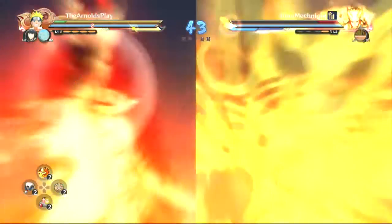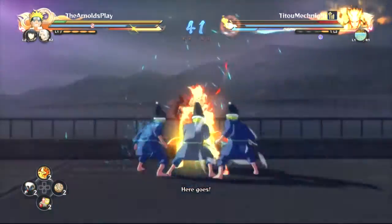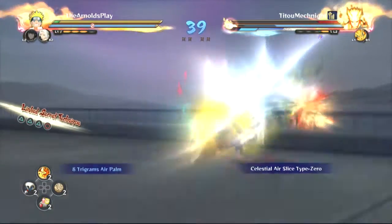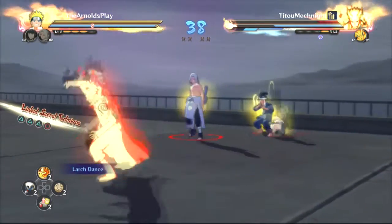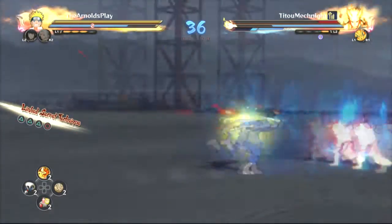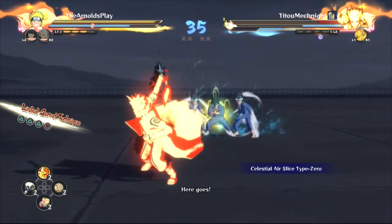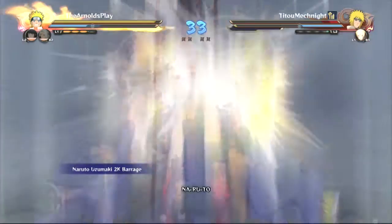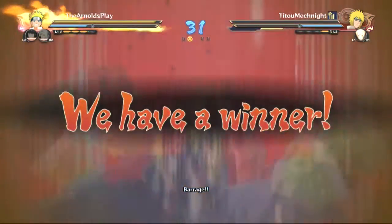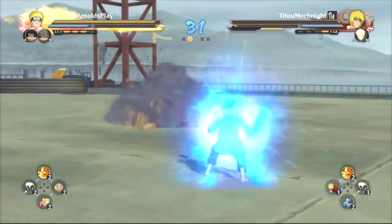My opponent activates Minato's QB mode and teleports in doing some crazy stuff — that is a really crazy teleport move. I try to defend as much as I can. I know he only has a little bit of health left so I'm trying to catch him out with my assists and get a punish. I used a team ultimate there — not quite sure why, I cancelled into it by accident — but I did manage to get him with the ultra.